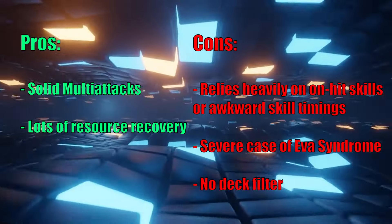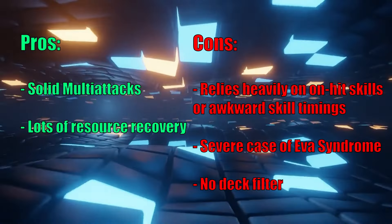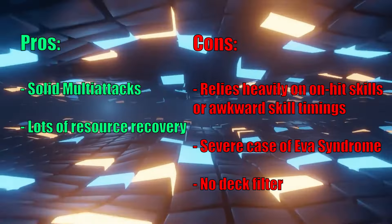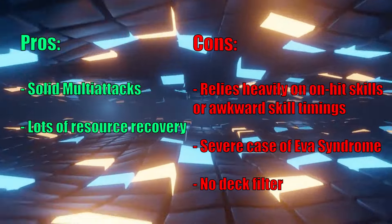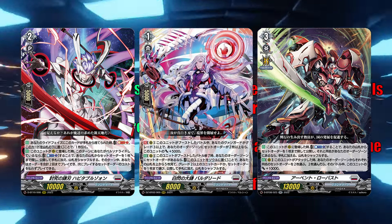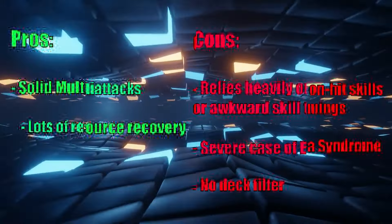But that is where the good parts end, because it has a lot of other issues. A lot of their skills that really help them are locked behind on-hit effects or some kind of awkward activation cost that may mess with your tempo if you're not careful. And secondly, this is a deck with Eva Syndrome, so being a turn 4 base deck on launch is not good. And last but not least, the deck doesn't filter. The fact that it requires cards like Habitable Zone, Baldery, and Aben to function just well enough is not a good look. The deck has potential to be really scary, but right now they are imposing way too many restrictions to make it playable in the current format.